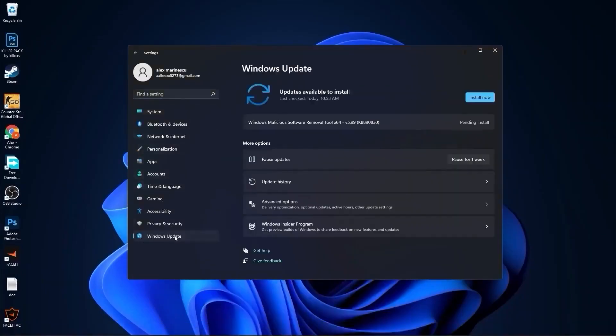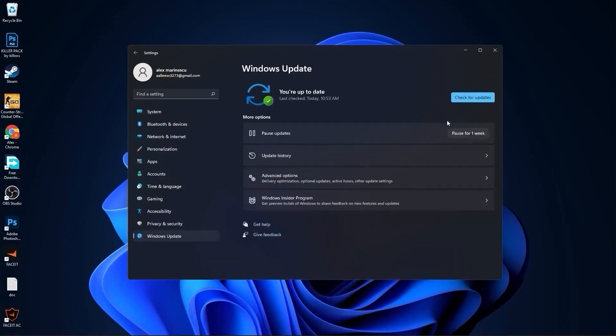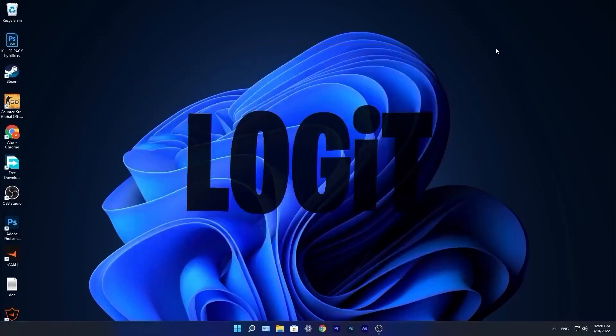Go to the Start Menu, then go to Settings. Go to Windows Update and press Install Now. Wait a few seconds until it is done, then press Check for Updates to make sure you have everything up to date. Close this page.